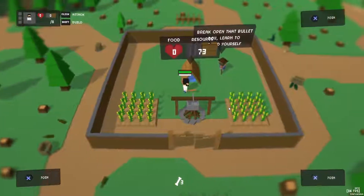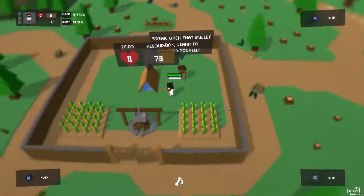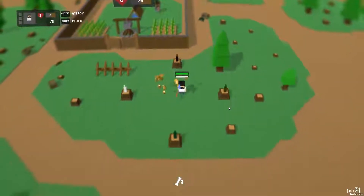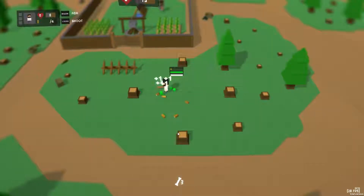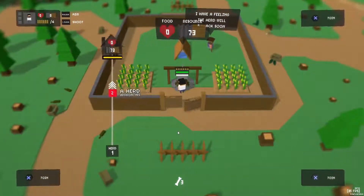Break open that bullet box. Learn to defend yourself. Bullet box. Where's the bullet box? Oh, we're here. Click. Click. Aim. So this is to aim, huh? Nice. I guess I'm supposed to shoot all these. Okay. Let's pick up both of these bullets. Hard one? What's happening? Hard one. Oh jeez, that is going that fast.